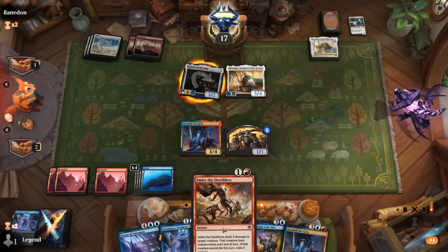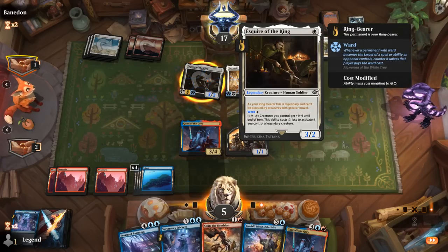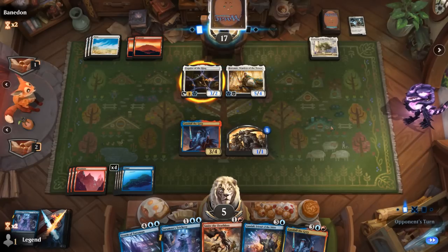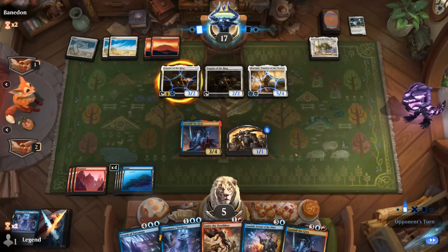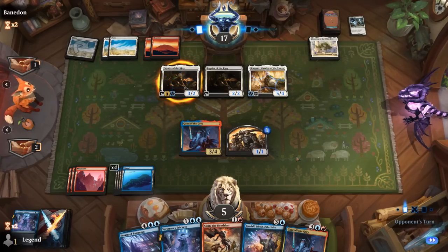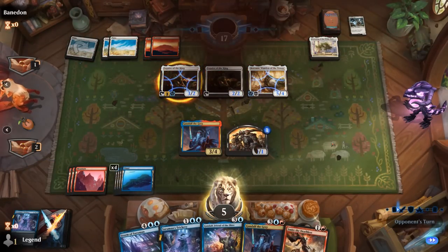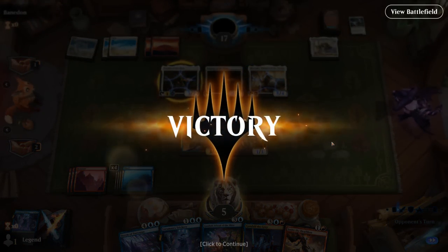I could also try to block Boromir and finish it off, though I have to be careful with Esquire giving it +1/+1. Another Esquire — that seems fine. Our opponent has seen enough. Gandalf the Gray can take over a board pretty quickly. On to the next one.